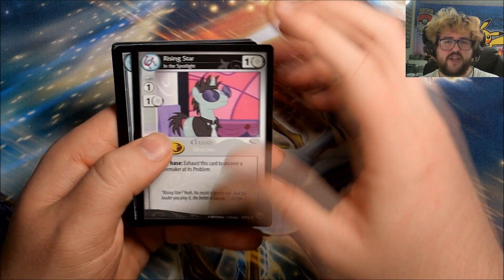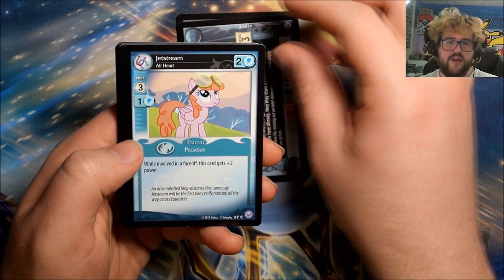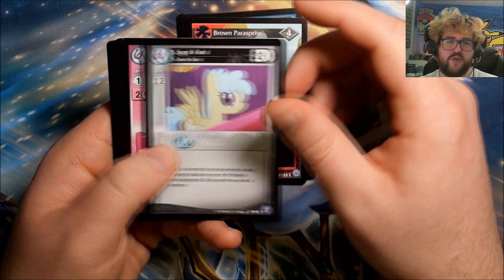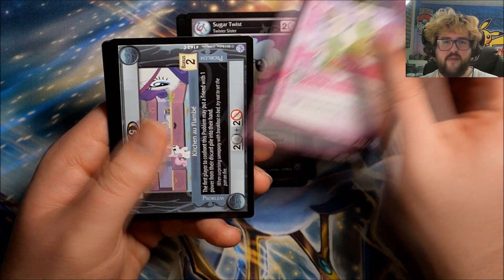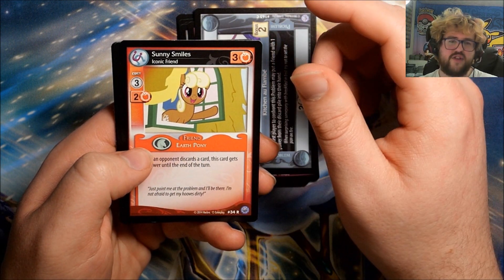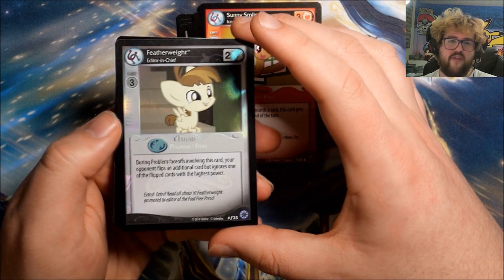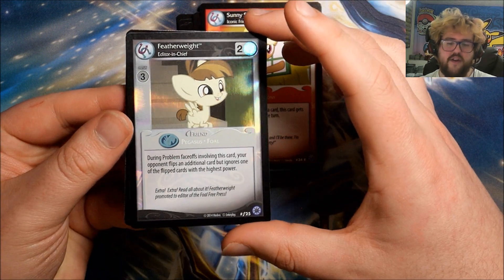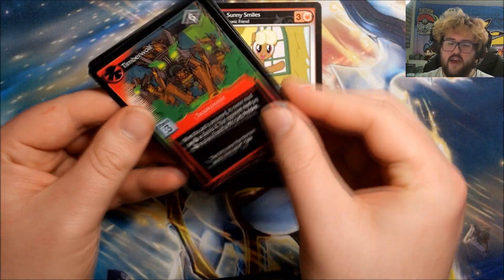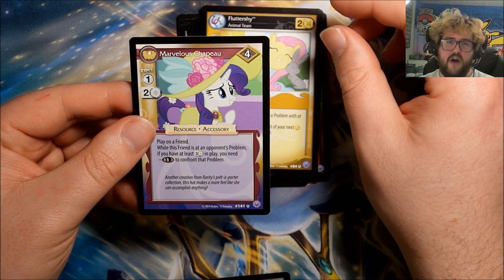Pack twenty-three: Rising Star in the Spotlight, Not Enough Pinky Pies, Jet Stream, Brown Parasprite, Sugar Twist, Dance Fever, Kitchen of Flambe. Our rare is Sunny Smiles: Iconic Friend. Another foil — Featherweight: Editor in Chief, nice one! Then we got a Timberwolf, Fluttershy, and Marvelous Chapeau.